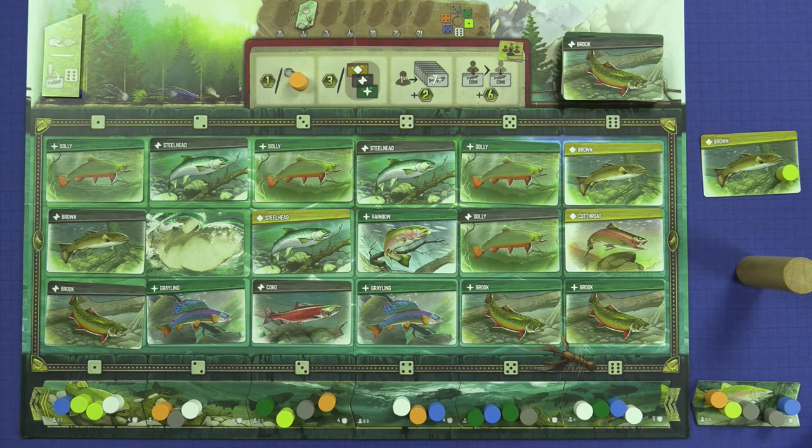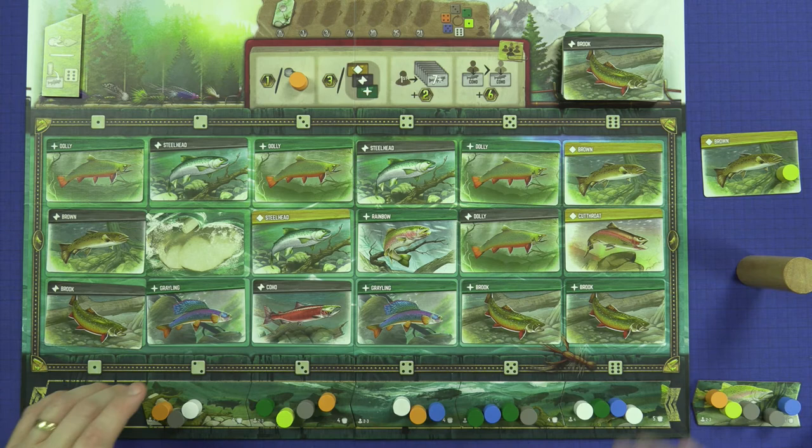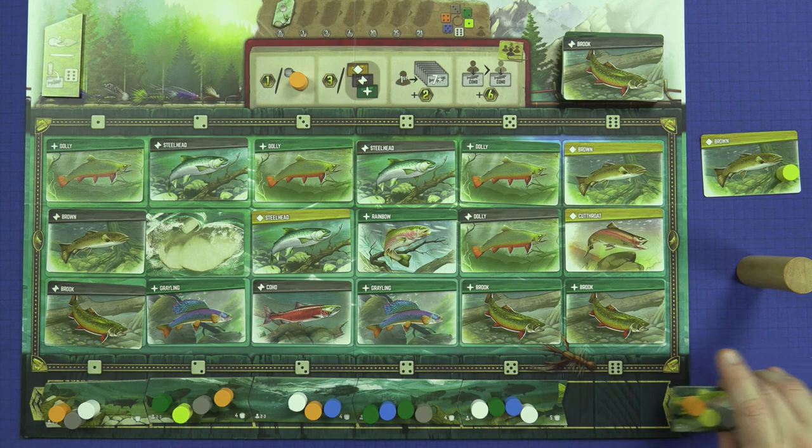Now we'll move on to round end. The first thing we need to do is move our hatch token — we'll take the far leftmost tile off and slide all the other tiles to the left, placing the one that was off the board into its space and the one that came off the left end to the right of the stream. We'll reference the number in the lower right corner of the rightmost hatch tile, which tells us we're going to roll four dice for the next turn.